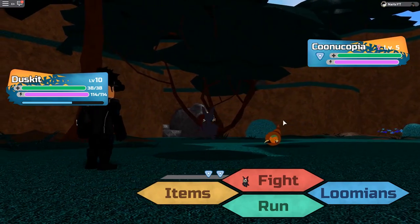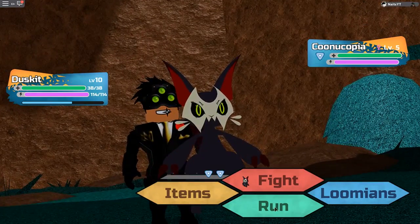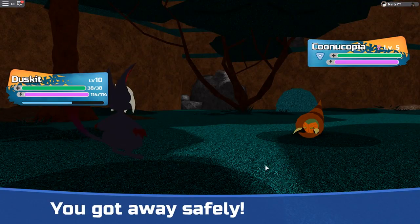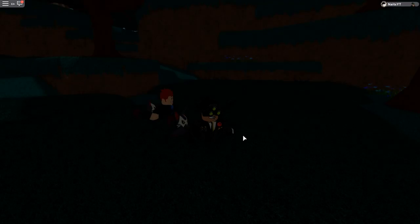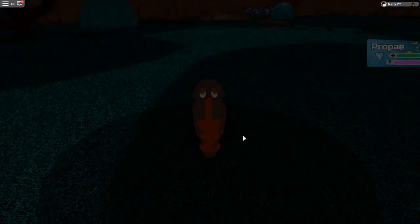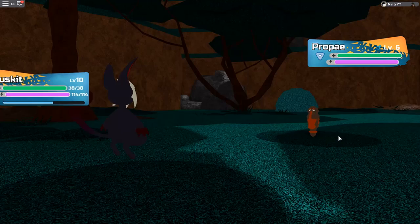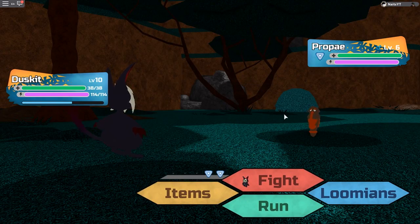This also applies to the second evolution. How do you pronounce this — Kounutopia? If this one also increases the defense, it's a secret ability. Same with Propay — if it increases the defense, it's a hidden ability. So pay attention to the text at the bottom when you encounter them.